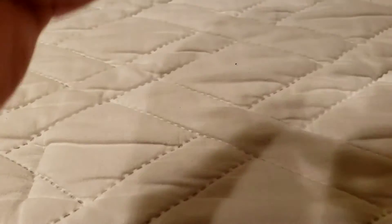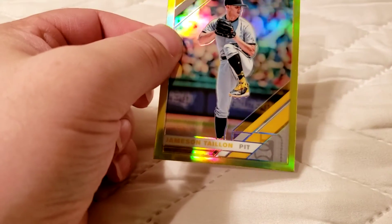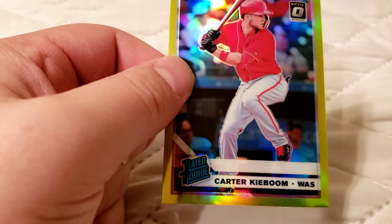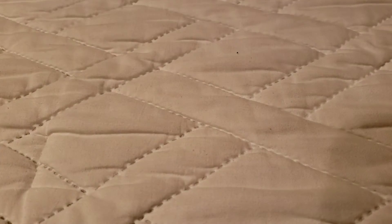And our four yellow lime parallels for this pack: Jameson Taillon, pitcher. Mitch Haniger. Carter Kieboom again — nice young player. Last but not least, Aaron Nola, Diamond King.